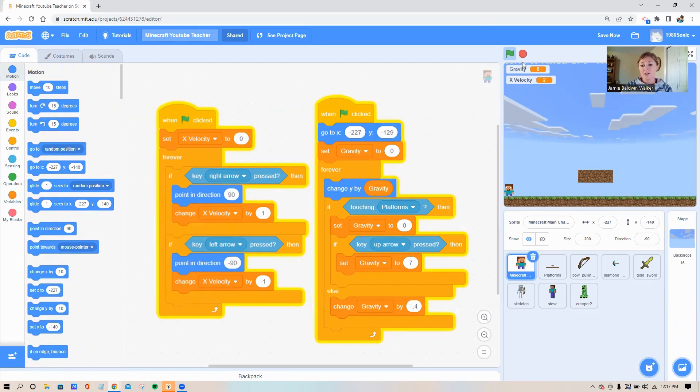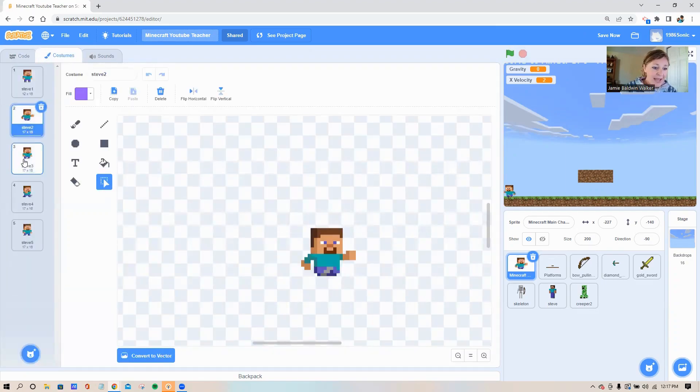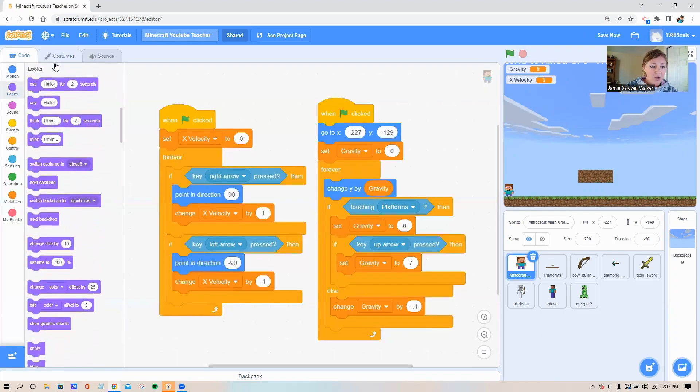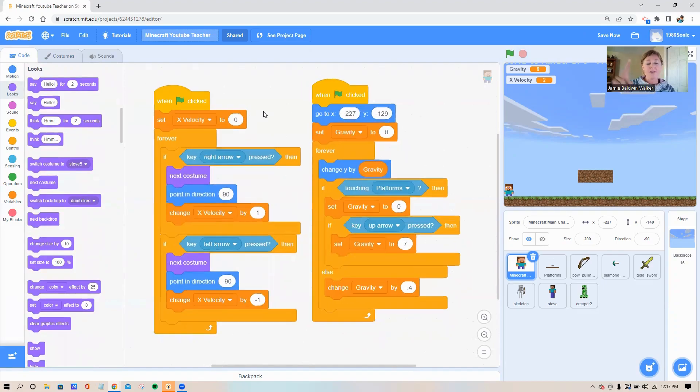Steve has several costumes — check out the costume tab. If I flip Steve through these quickly it's going to look like he's walking, creating an optical illusion. Go to your looks circle, grab the sixth block down which is the 'next costume' block, and put one of those inside both of your 'if then' loops. That way whenever we press our right and left arrows, Steve will flip through those costumes and look much more realistic when he's walking.